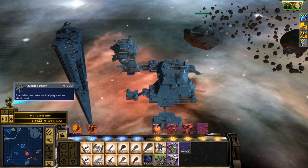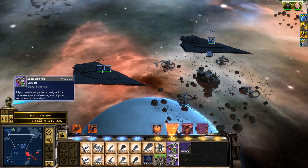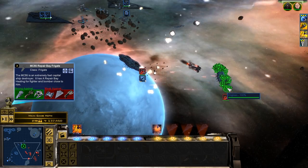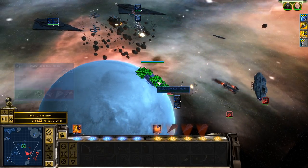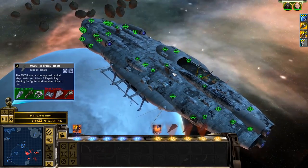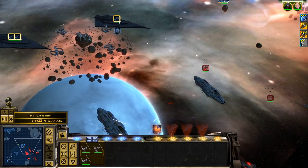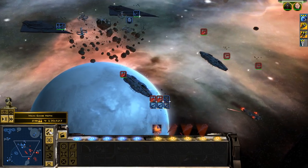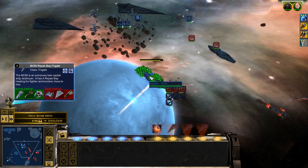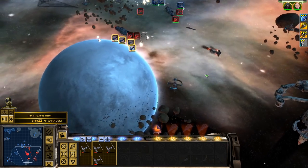What's this? The Jukebox station — I don't need music to be honest. Laser defense — we don't need that. Let's get a couple more Resurgents, can't go wrong with them. These repair bay frigates are extremely fast capital ship destroyers, with healing for fighters and bombers close to them. Nice cool design, I like it. We've lost our fighters. General Hux is sat over there looking miserable as usual. That little cruiser is running away — he's massively on fire. We need to test this out as New Republic later on.